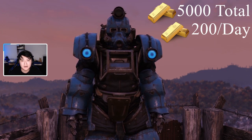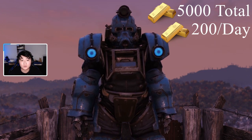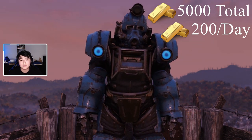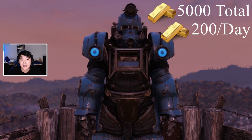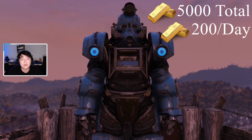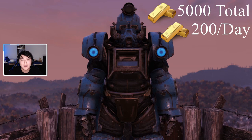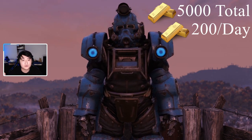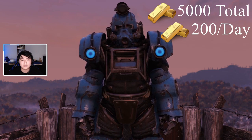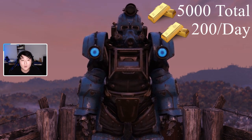Once you get treasury notes, you want to take them to gold press machines and process them into actual gold bullion. You can stack up as many treasury notes as you want in your inventory, but you can only trade in up to 200 gold bullion per day as your hard cap.